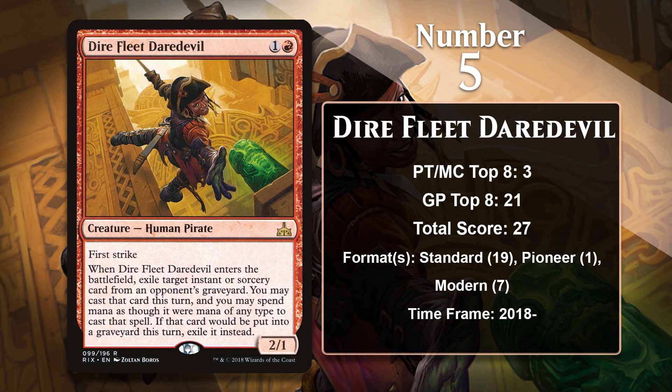At number 5, it is Dire Fleet Daredevil, a pirate who not only brings a nice aggressive body to the table, but can also steal an instant or sorcery from the opponent's graveyard. When you can play it and cast that spell right away, it often amounts to a 2-for-1, since most spells are going to give you a card of value. Even if you can't cast that spell, the Daredevil does still exile a spell permanently, and at least that means something sometimes. It was played in a bunch of different red aggro decks in Standard, including mono-red, Boros, and Gruul. It also has a single point in Pioneer from a mono-red aggro deck. It has already seen considerable play in Modern as well, where it is featured in human tribal decks. Dire Fleet Daredevil is going to continue to put up points, and it'll be interesting to see where it ends up on this list in the long run.